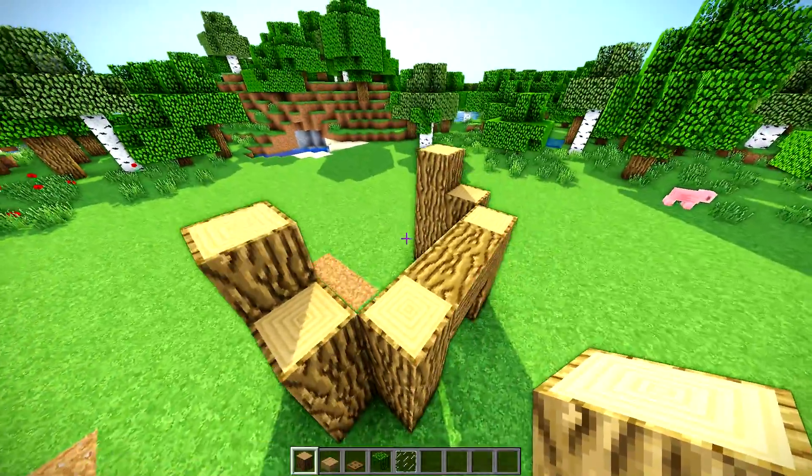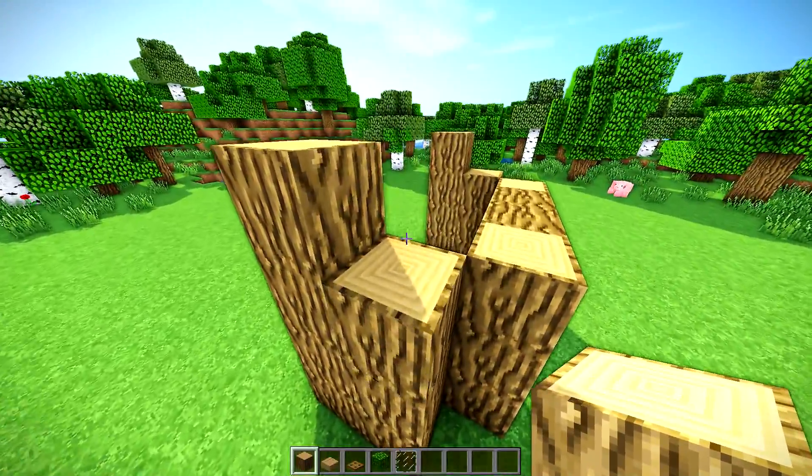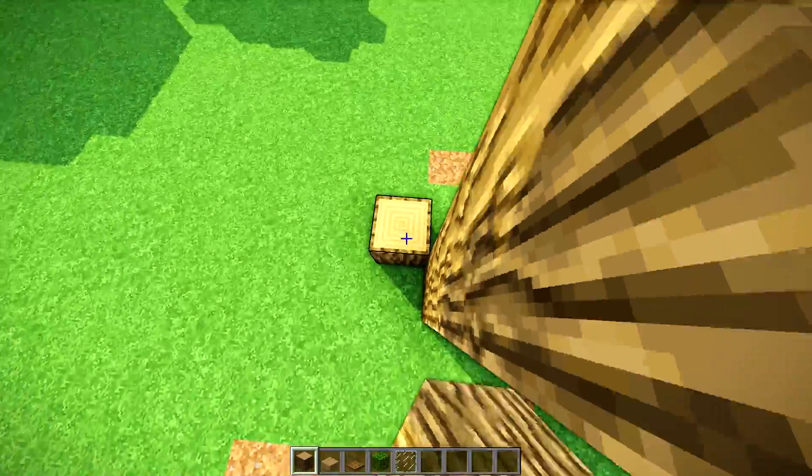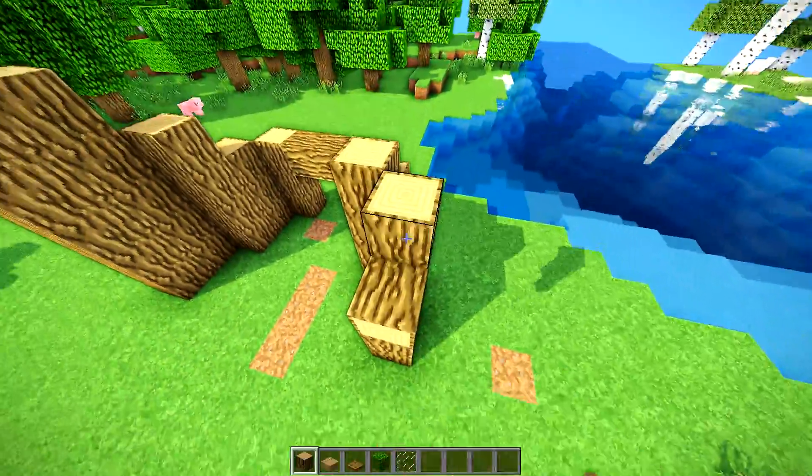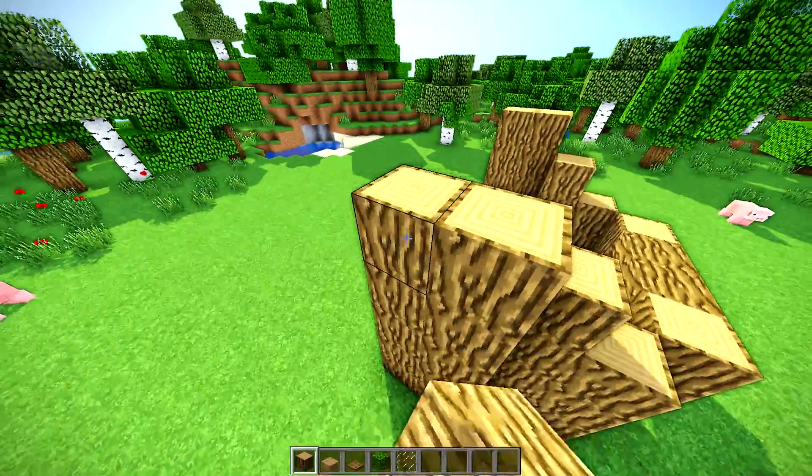This is the essential shape we're gonna need, and we're just going to bring that diagonal out again, just one block higher, just like that, and do the same thing on each side. It's gonna be symmetrical all the way through the whole build.